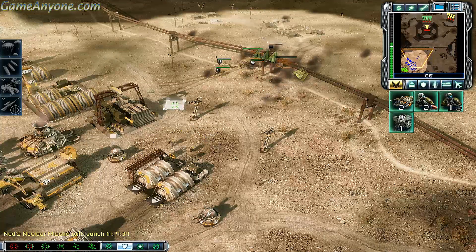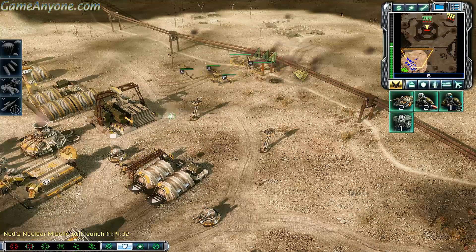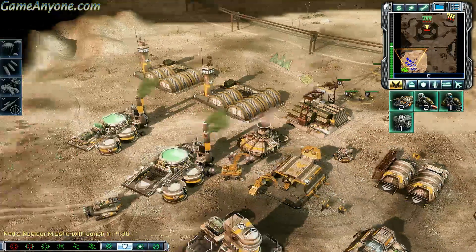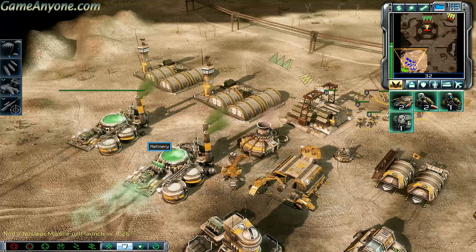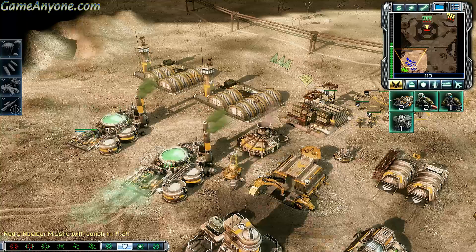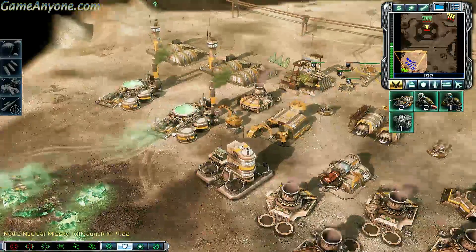Marco ready for liftoff. Standing by. Confirmed. Move out, division. Area confirmed. We must deny power to the silo to reset the launch. I'm getting there, don't worry about it. Marco ready for liftoff.